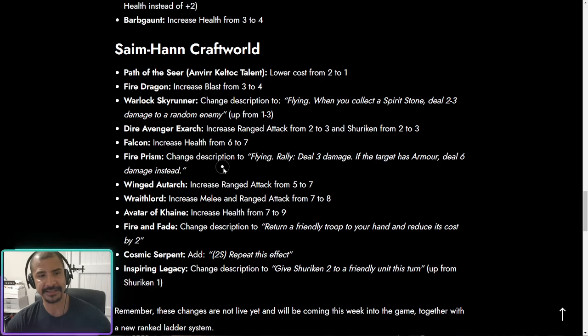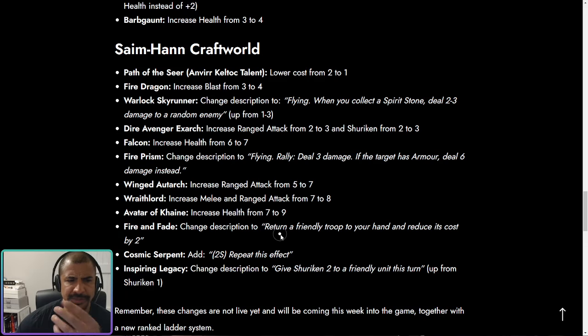The Fire Prism is an excellent change — it already deals three damage, but if the target has armor, it deals six damage instead. Very interesting, and I think community feedback has come through on this. Very in theme, and we've had no armor-busting units in the game until now. I will definitely play this in the seven-drop space. I think armor is very prevalent in the game, and this card design reminds me of the six-drop that does six damage to flyers — a nice theme of doing bonus damage against specific targets. A precision approach that is really good for Eldar.